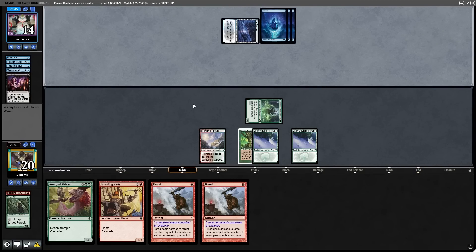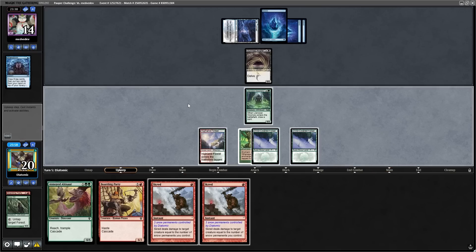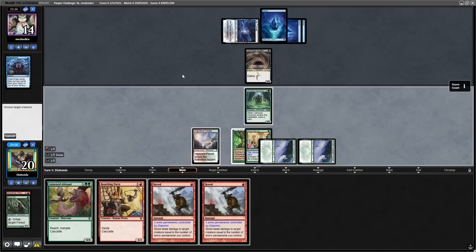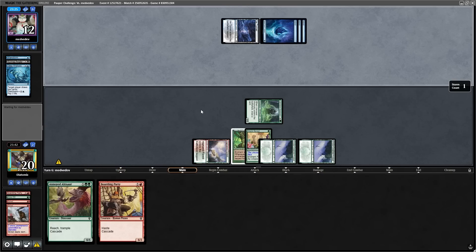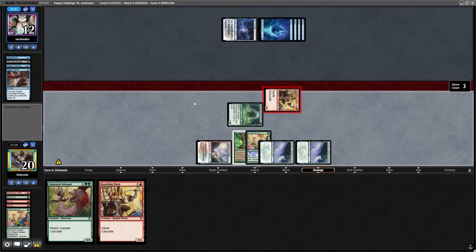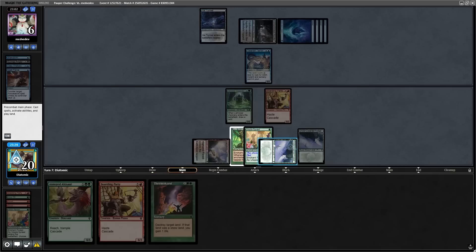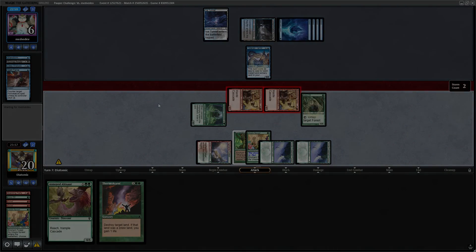With access to black mana, the opponent delves out their whole graveyard to cast a Gurmag Angler, and now we need either a red source for Scred or more snow permanents. A Utopia Sprawl naming red gives us a red source, so we can double Scred the Gurmag Angler to have some more pressure. With the opponent tapping out for Deep Analysis and playing an island holding up Spell Pierce, we don't care — we go Boarding Party into Boarding Party and there isn't much they can do unless they have a free Snuff Out. For the rest of the game they couldn't deal with it, so we won because of triple Boarding Party off the top. That's pretty decent, but we did mulligan to five so sometimes you gotta get lucky to win these games.